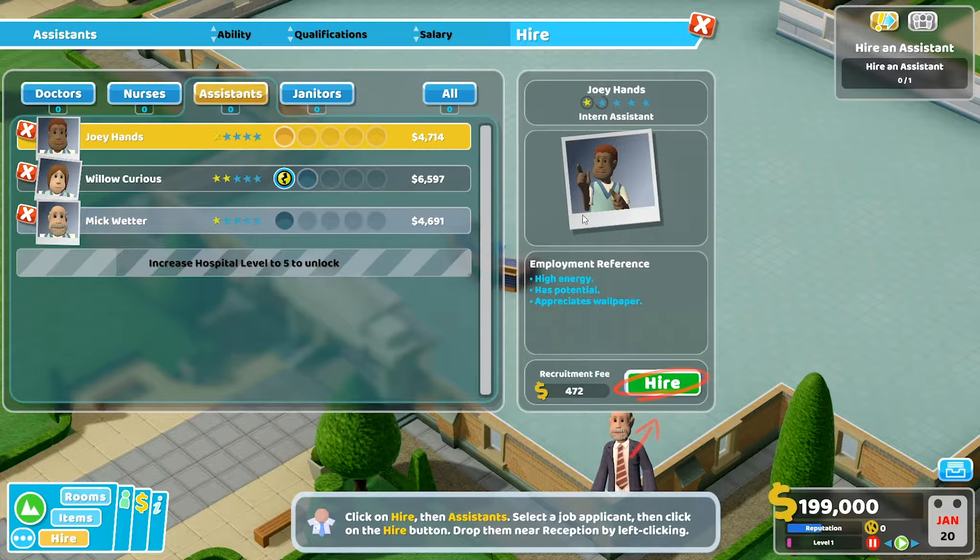Hospital is open! Our hospital is now open for business. We need to do zoom — yes, rotate with E and Q, pitch the camera with middle mouse button. Dr Peregrine is ready. Our first patient is Kevin Guff — he's got a diagnosis. Come on, in he goes.